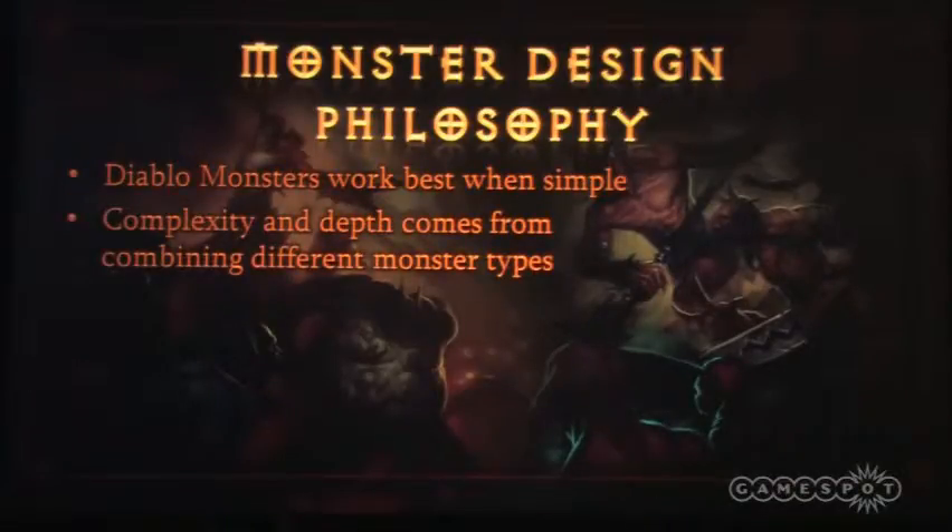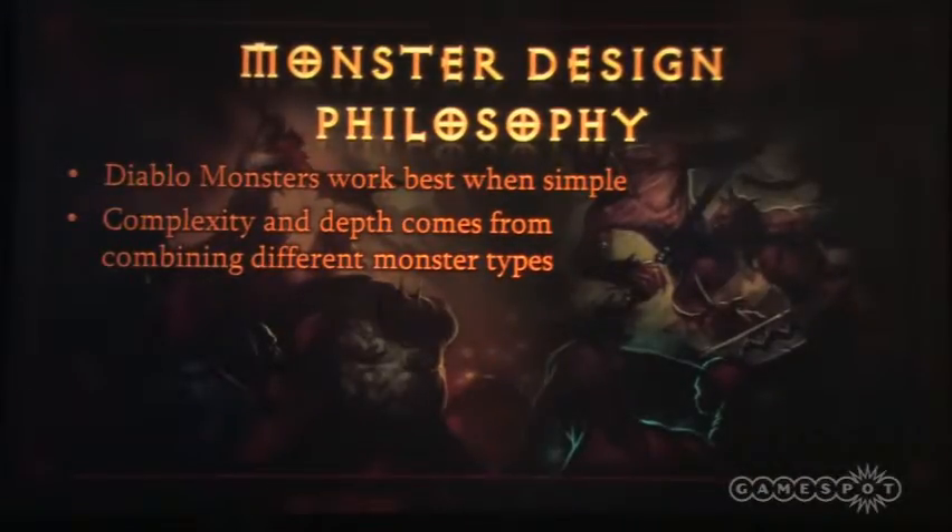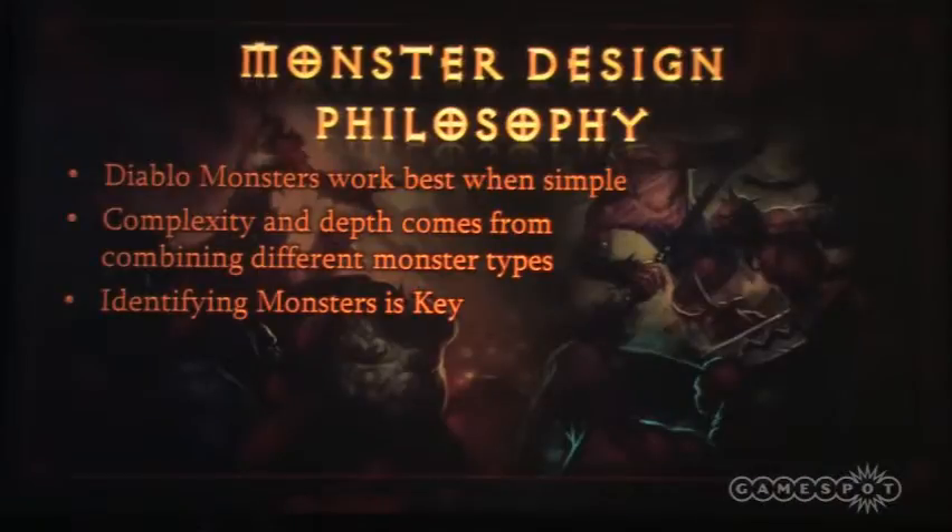The answer is that complexity and depth comes from combining different monster types together. This is the philosophy all the Diablo games have followed, and we've inherited it from our previous titles. One of the key things is we put a lot of different monster types on screen — three, four, five types at once. And sometimes knowing which monster is which and which one to kill first is really critical gameplay. We call it target identification — it's absolutely essential.